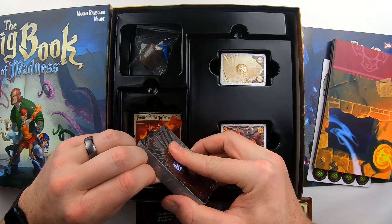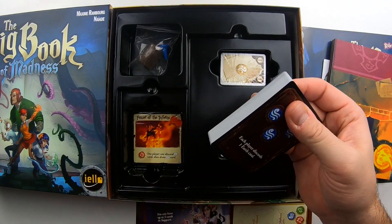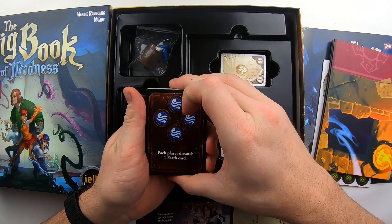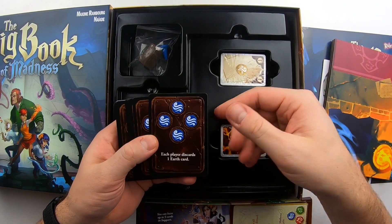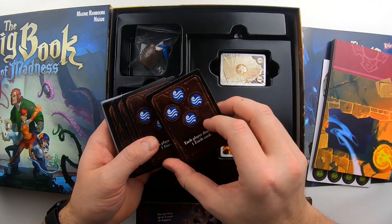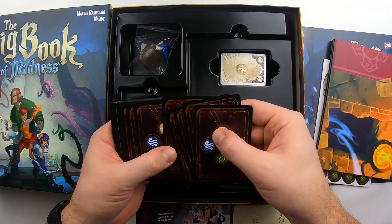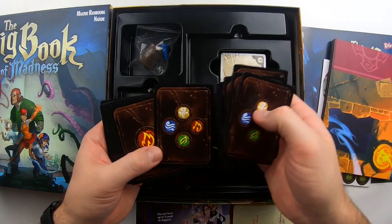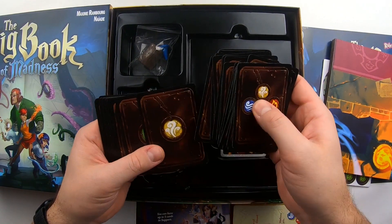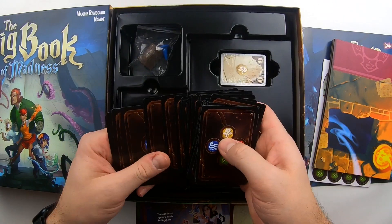We've got regular-sized cards in here. This game is for 14 and older, probably because it's a little more advanced, and it takes 60 to 90 minutes. I'm going to go through all these cards pretty quickly, so you can slow down or stop the video if you want. On one side it's got the elements — all four of them. You have fire elements, wind elements, earth or plant elements, and water elements.